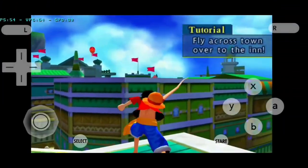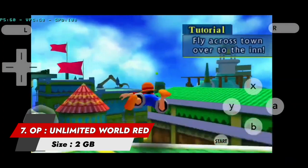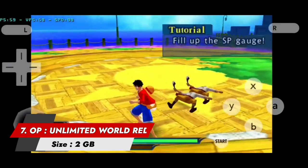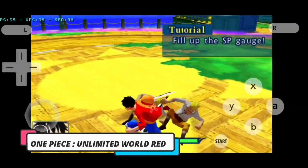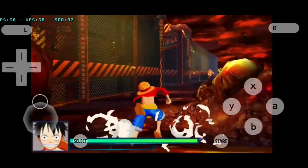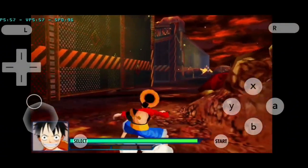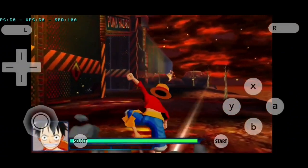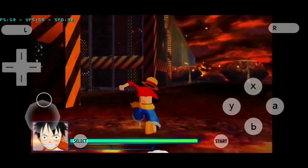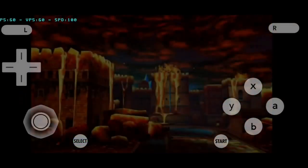Number 7: One Piece Unlimited World Red. One Piece Unlimited World Red is an action-adventure video game based on the popular manga and anime series One Piece. It was developed by Ganbarian and published by Bandai Namco Entertainment. The game was initially released in Japan on November 21, 2013 for the Nintendo 3DS, and later released for other platforms including PlayStation 3, PlayStation Vita, and Wii U.